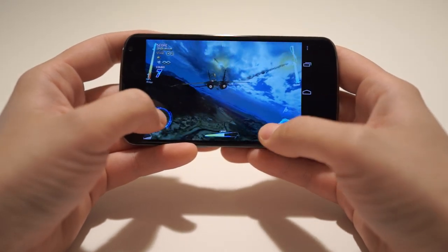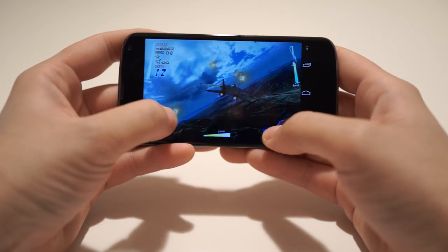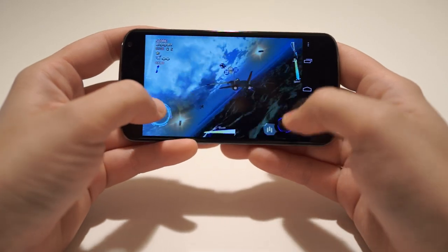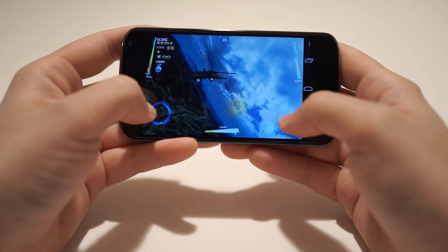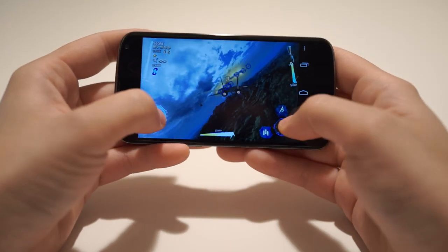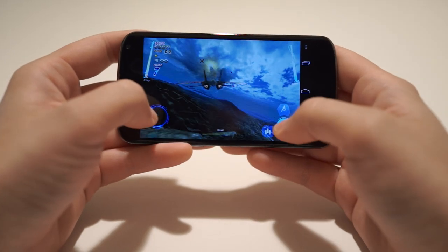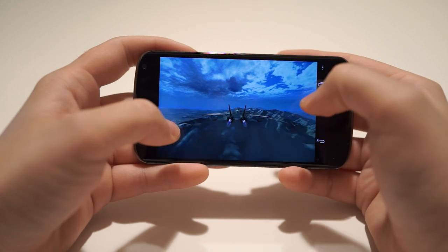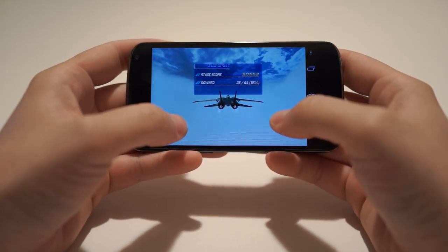Runs pretty nice on this Nexus 4 here. The Nexus 4 is starting to feel like it's about to melt — getting super hot. You kind of just hope that you shoot them with your bullets, but every time you hear that clicky sound that means you locked on to somebody. Barrel roll! I can decelerate by moving the slider down here, or if I put it up it's going to start speeding through it.